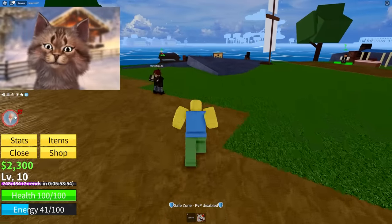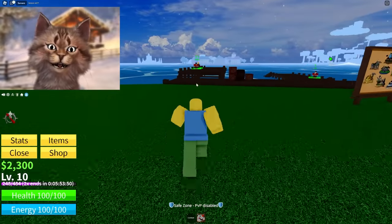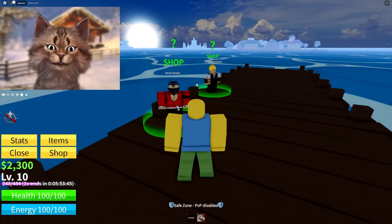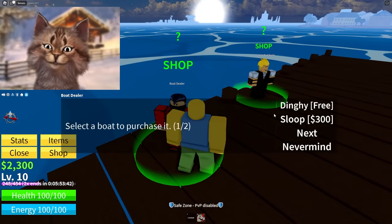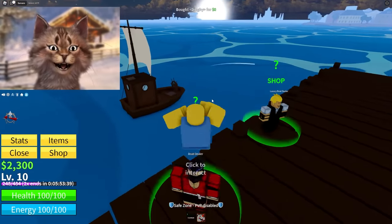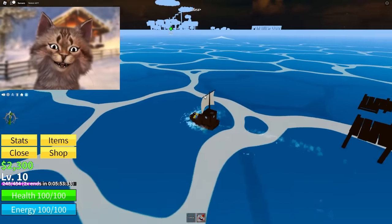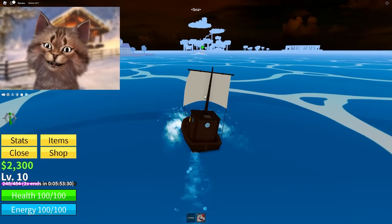Let me go into compass - next world. I get to go to the next island. Boat dealer - let's get this free one, my little tiny boat. I honestly look like Luffy from episode one with my little tiny boat. Let's go to the next island.